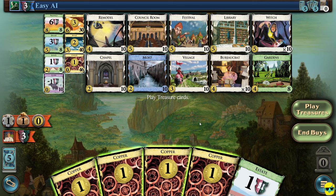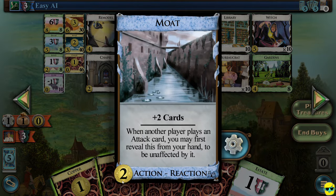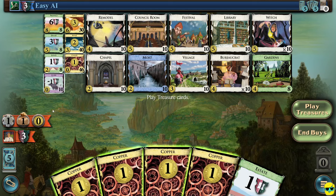If I had two buys, I could buy two moats, for example, since a moat costs two. But right now with four money and one buy, if I bought a moat, two of my money would be wasted. This coin icon shows how much money I have — I have money in my hand but don't actually have it to spend until I play it. This shows my victory points, which is three — the same as the opponent because everybody starts with the same deck in Dominion.